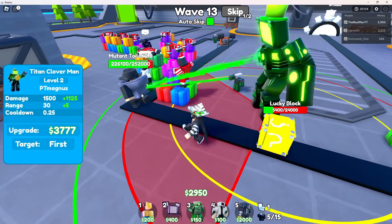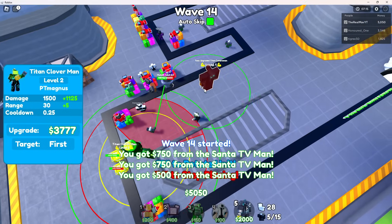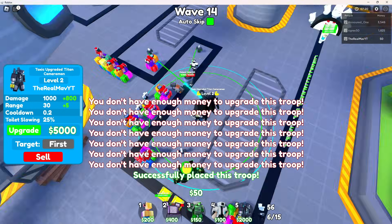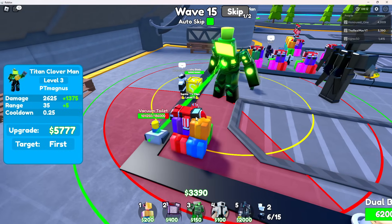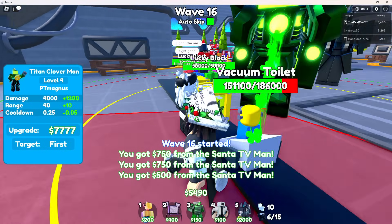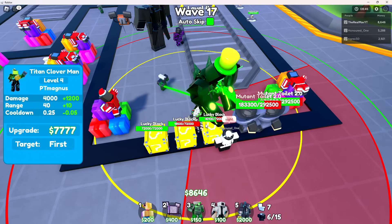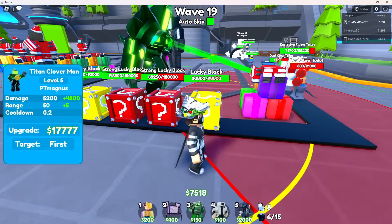I'm gonna place down Titan Fart Man real quick to take care of everything. Level 2, level 3 - level 3 is insane right now. The lucky block has 50,000 health... 72,000! Look at these mutants - they can't even survive it.